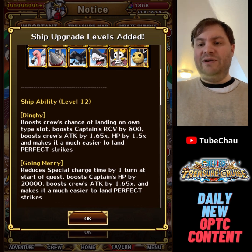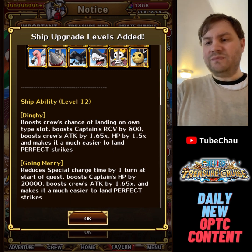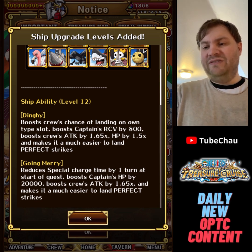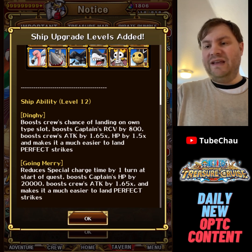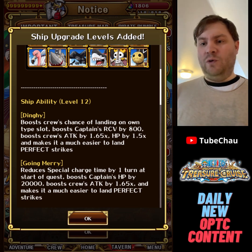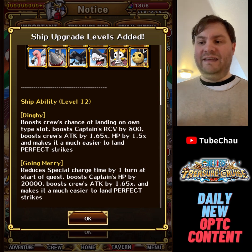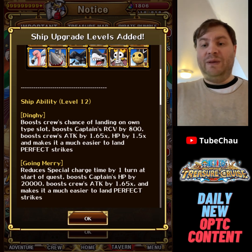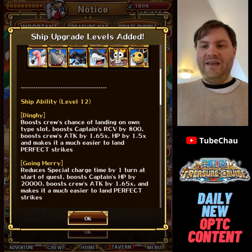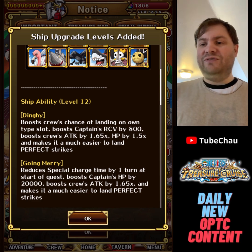Going Mary is pretty similar. It reduces CD by one turn, boosts captain's HP by 20,000, boosts crew attack by 1.65 times, and makes it much easier to land perfect strikes. Dingy gets higher chance for matching orbs while Going Mary gets CD reduction; Dingy gives 1.5 times HP while Going Mary boosts HP by a set amount. Both are basically viable, but I'll still prefer Going Mary just for the CD reduction. It's cool that we actually have options to use different ships.